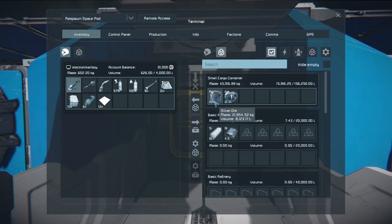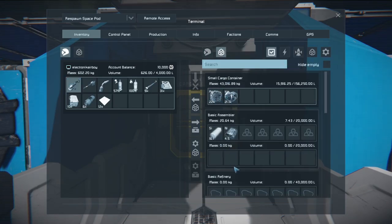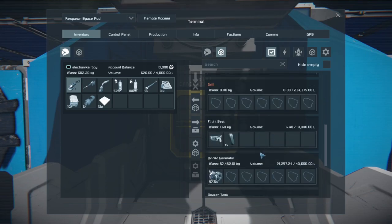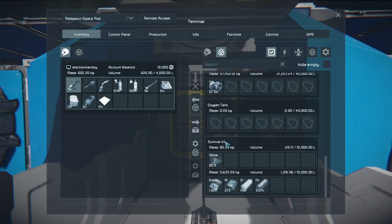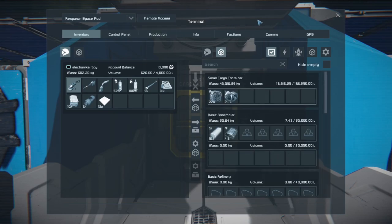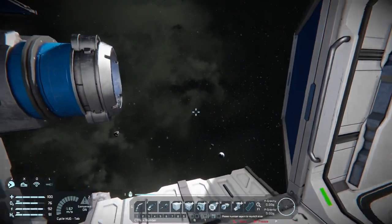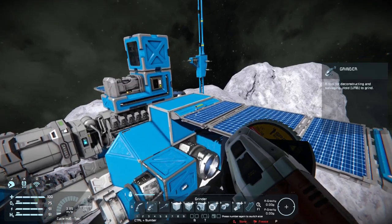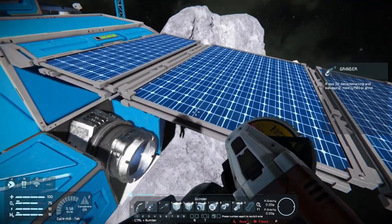As you can see, we have about 22,000 silver, and we have collected enough resources, including cobalt, to build the refinery. It does take quite a bit of resources to build it — I believe 1,100 steel plates just to construct it, along with some large steel tubes and some metal grid made out of cobalt.